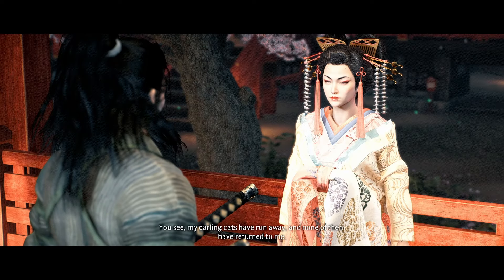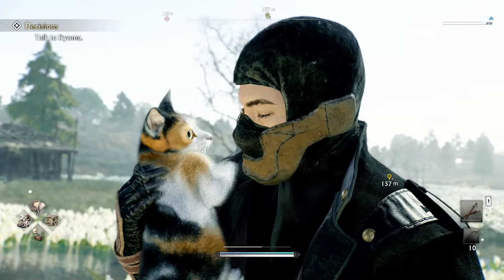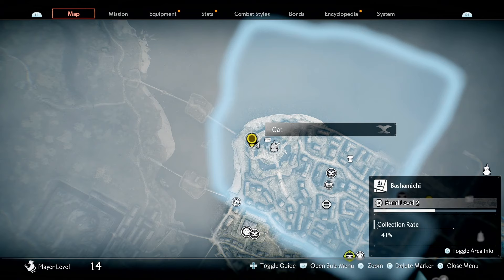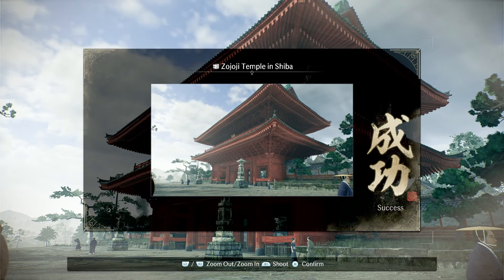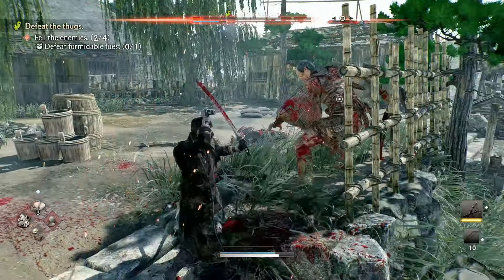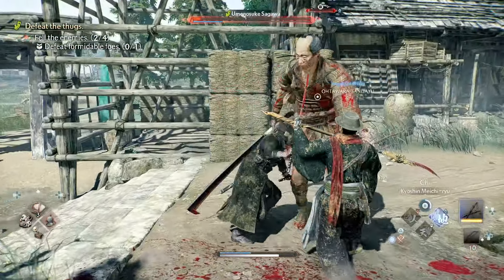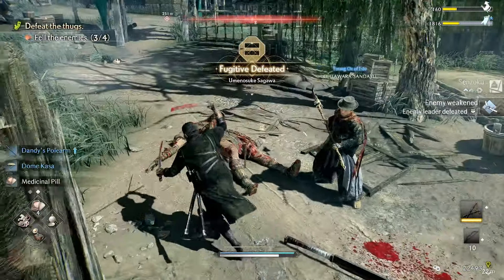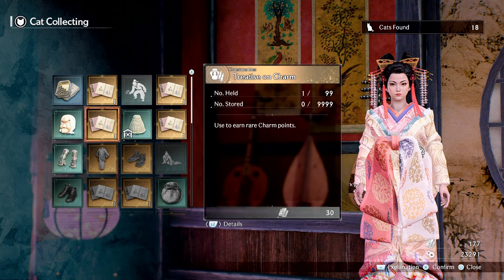Part of exploring a big open world is the small collectibles or activities scattered about to distract you. In every minor section of the world, you can find cats, take pictures, and hunt down some unruly fugitives. Most of the collectibles are connected to a character you have a bond with, who will sell you special items needed for the skill tree or gear that was part of a set. Depending on what type of character you build, these will be important things to check out.